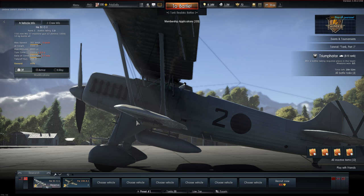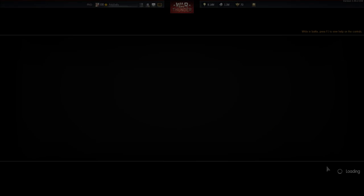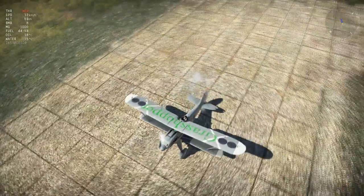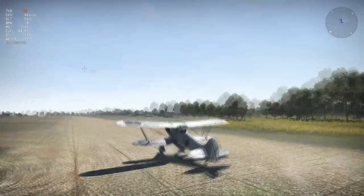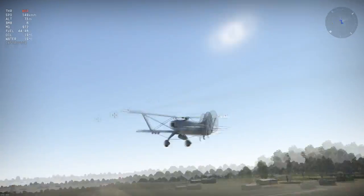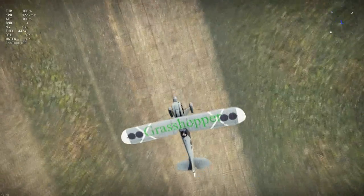So we're basically dropping tank rounds on people. Let's take it out in a test flight and see how much damage these 10 kilogram bombs can do. Full power! Hopefully they don't all drop at the same time so we get multiple passes. We're so heavy — okay, here goes one. I can't even see them.